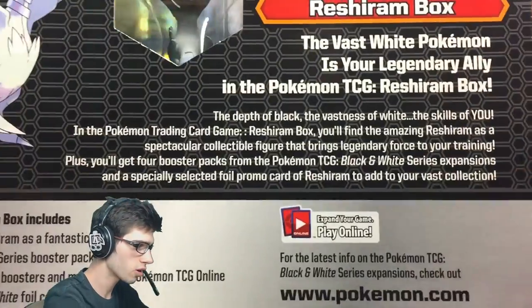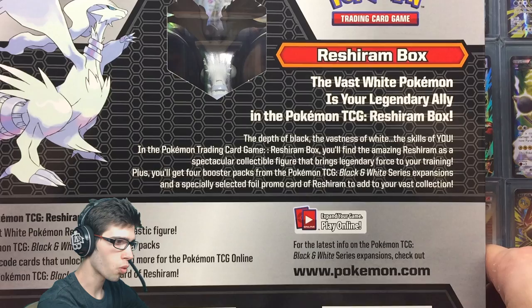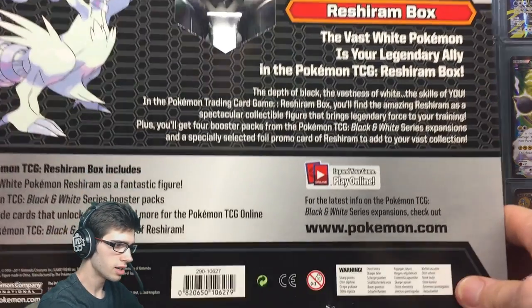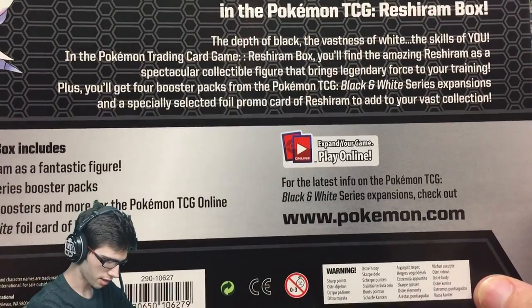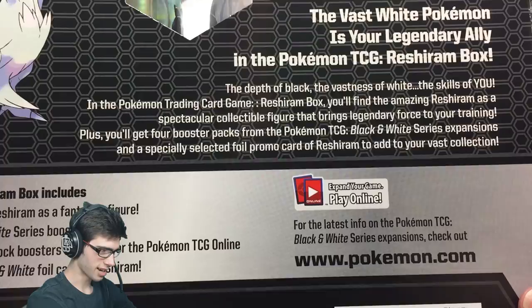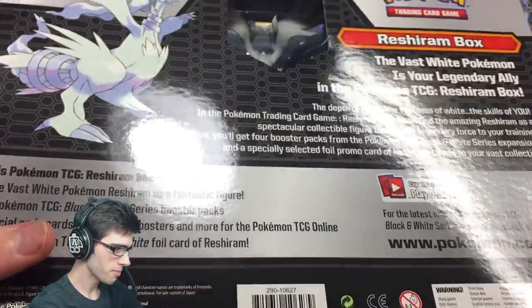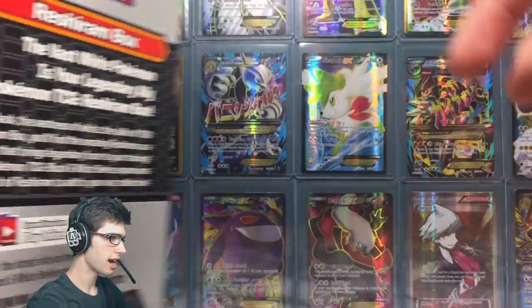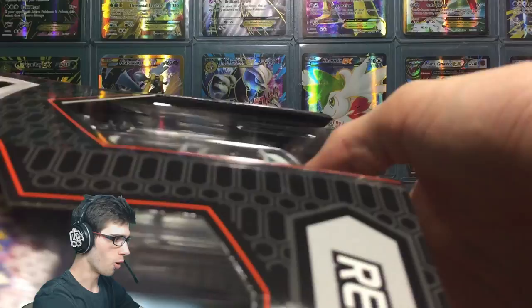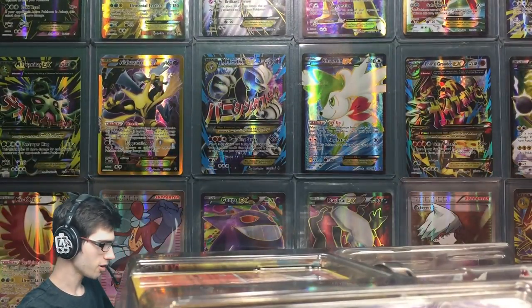On the back of the packaging it says 'Reshiram box — the vast white Pokemon is your legendary ally in the Pokemon TCG.' Feel free to pause and have a read of that. There's the contents as well. This box was released in 2011, so that is pretty wild. Let's open this up and take a look at everything.